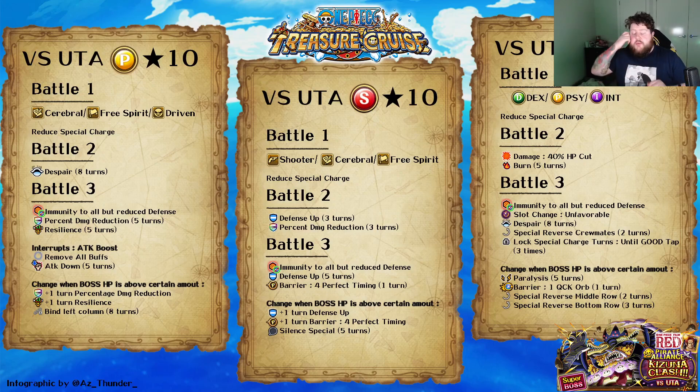What is going on guys, Dilma here, and today I'm bringing you my teams for the new Kizuna Clash. What you will see here is what the three 10-stars do. I'll make a video just after this one for the Superboss Kizuna, since I haven't made teams with those yet. I'm actually leaving it pretty late, so we're just going to jump in straight with the Sai Uta.